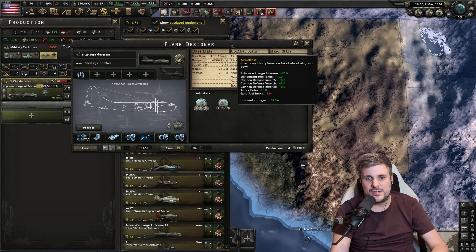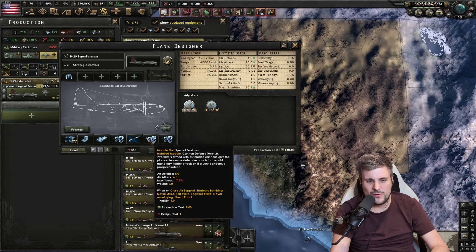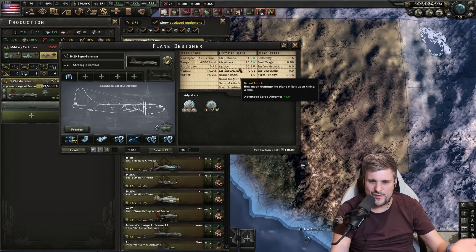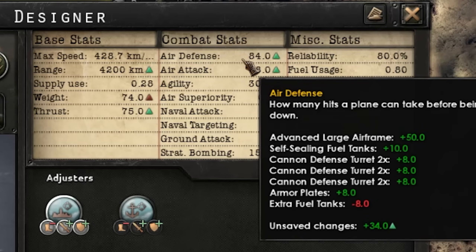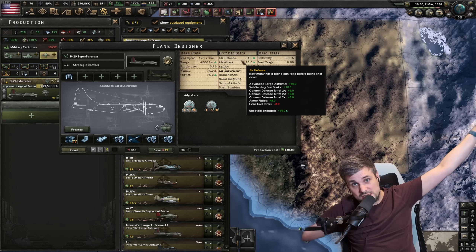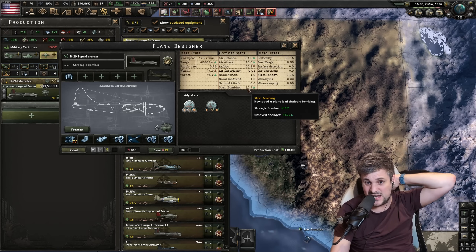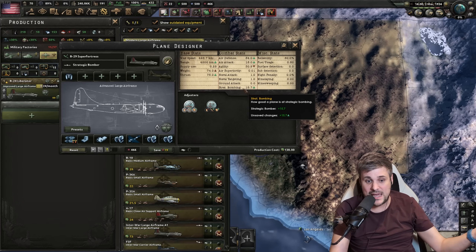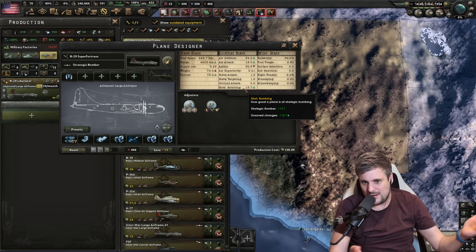In a weird way, this plane has the capability of dominating the air indirectly with strategic bombing even though it's a bomber and technically not a fighter. Look at the air attack it's got, okay agility for the size of the plane, and look at that air defense — no one is penetrating this. This is a tank of the sky. Of course, this is a strategic bomber and its bombing is kind of rubbish. This is a weird scenario of trying to dominate air superiority with a heavy bomber — why would you do that? Funsies, I guess.